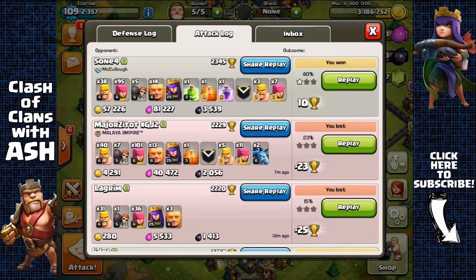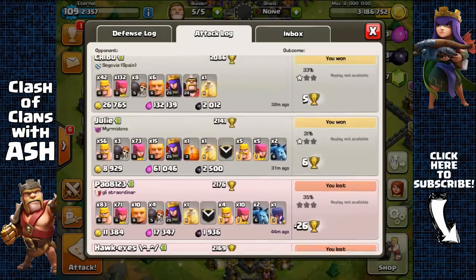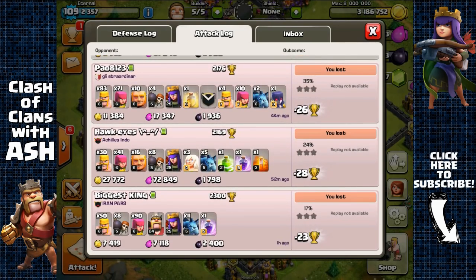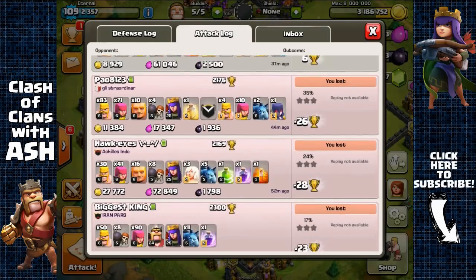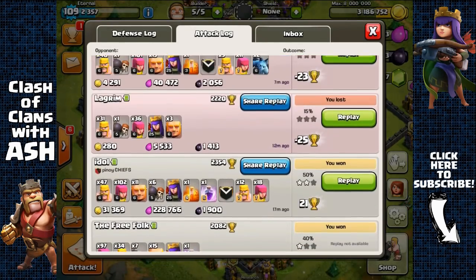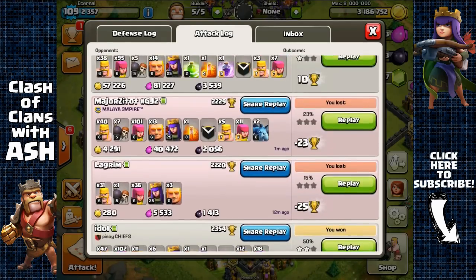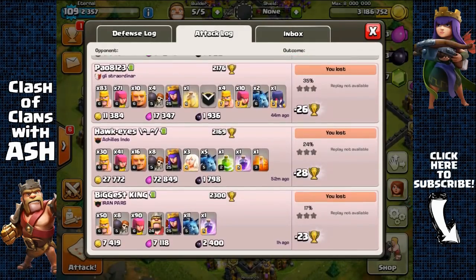Quick recap: I've done 10 raids in about one hour and made around 25,000 Dark Elixir. I'm boosting all my barracks to do more raids in less time. All my raids were essentially storage dives — core dives for the Dark Elixir storage. Almost none were Dark Elixir drill raids except the last one. None of these attacks were a fail. Once you've mastered it and practiced enough, you can have this kind of success. On average it only took about five searches to find these bases.